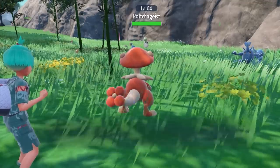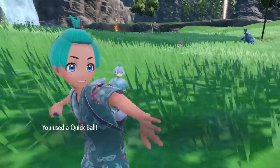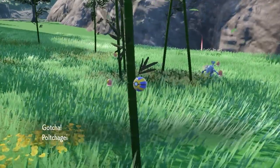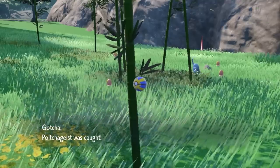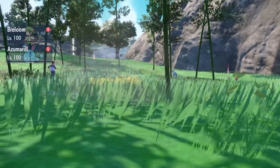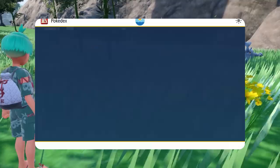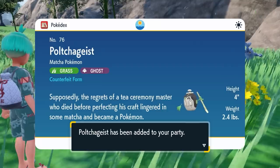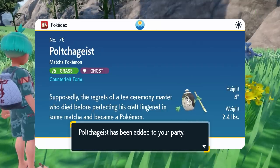The other way to identify whether they are the artisan or counterfeit form is just by catching them. You'll get a summary screen that will detail what form you have caught in the wild — that's probably one of the easiest ways to do it. It does mean catching a lot of these Pokemon, but it's a pretty seamless way: just throw Quick Balls at a bunch of them and then check them every time you catch one.